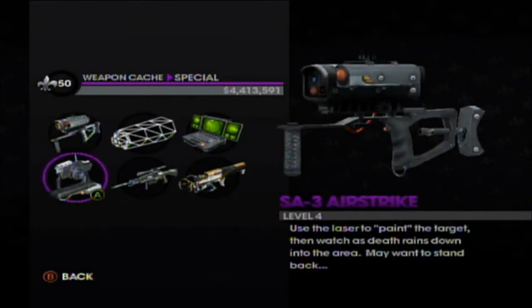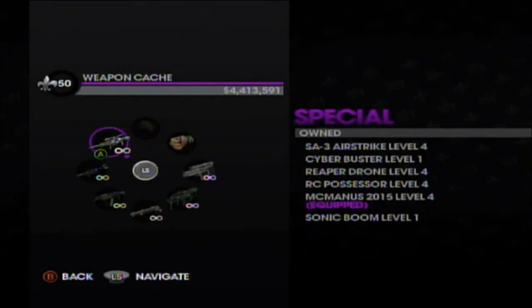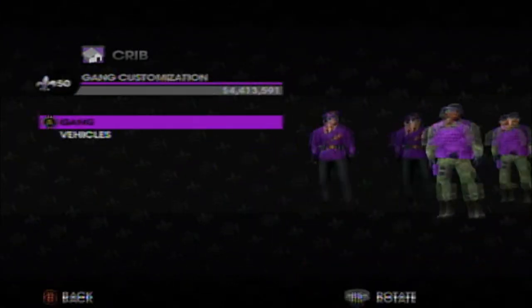You also get the airstrike and the RC possessor that I used in a different video. Next we'll go to gang customization — it didn't really change from Saints Row 2, you can still do the gang look and the vehicles.